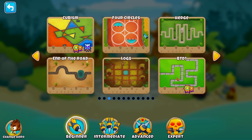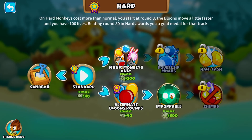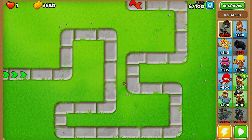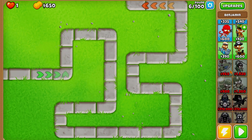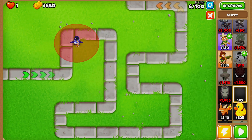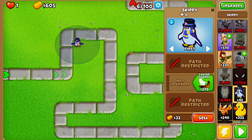The modded map we're checking out is the Bloons Tower Defense 1 map — for those of you who are veterans, this is the very first map ever put out for Bloons Tower Defense. It's actually kind of big with a lot of corners, so it shouldn't be too hard. The modded tower we're checking out is Skippy, and he only costs $45 and provides a lot of popping power.